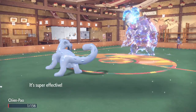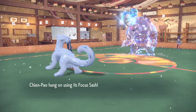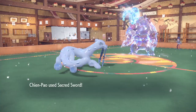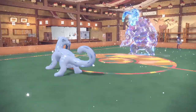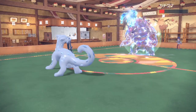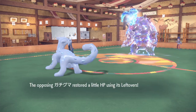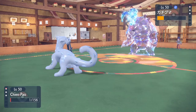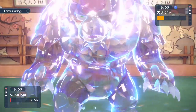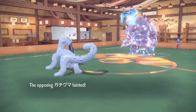Blood Moon Ursaluna was scary. Once I saw it in the team preview, it was 100% going to be used — no doubt. It can outspeed a lot of Pokemon, and a Trick Room Blood Moon Ursaluna was a nightmare. There were so many close battles, and you couldn't assure victory until both players had one Pokemon left. But even if Blood Moon Ursaluna outspeeds, I've got my Snow Leopard to clutch.